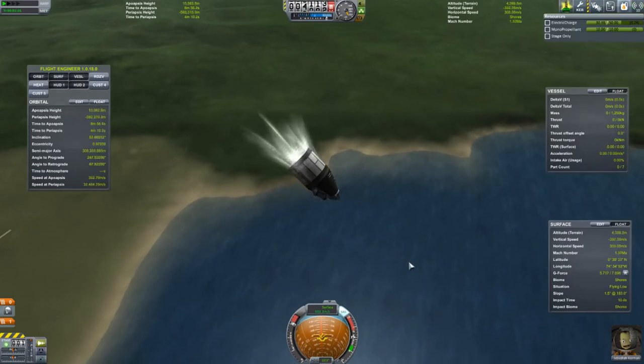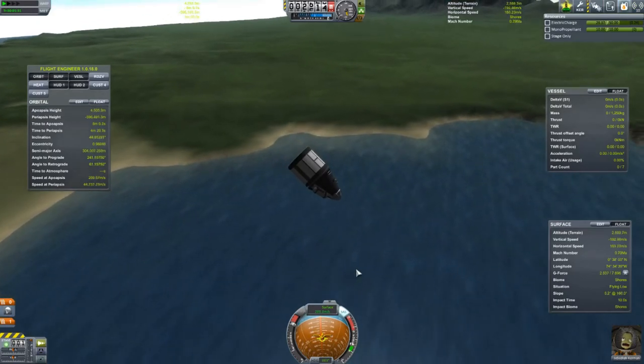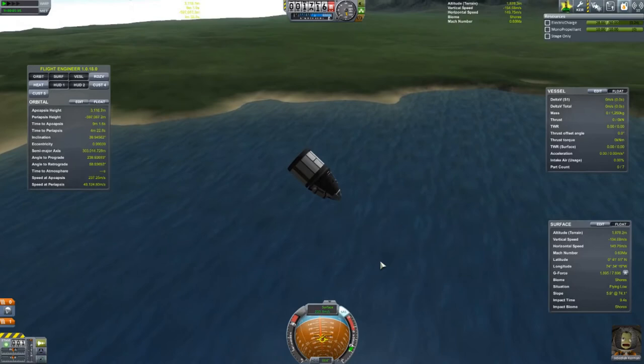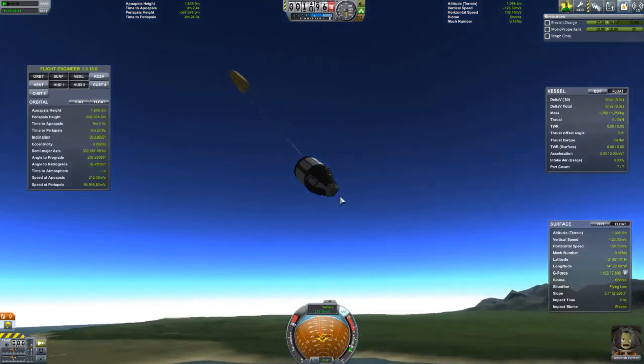We still made some science — see the green lines. We need to slow down below 200 meters per second in order to pop the chute, otherwise it'll tear the chute apart.